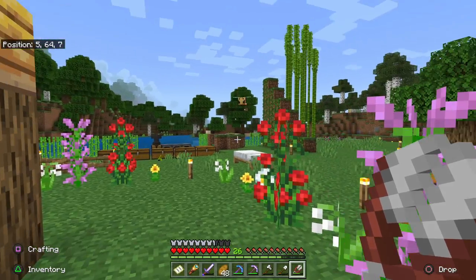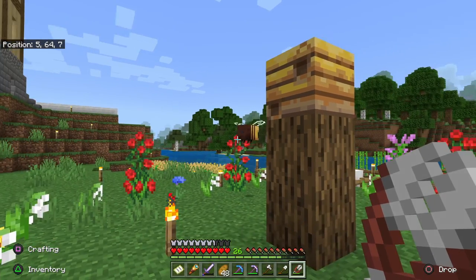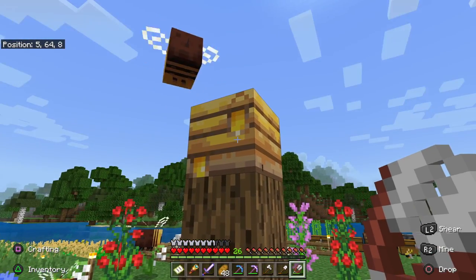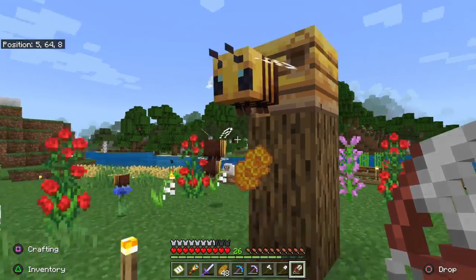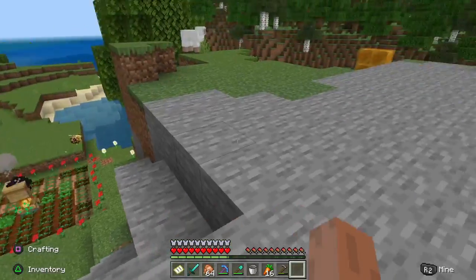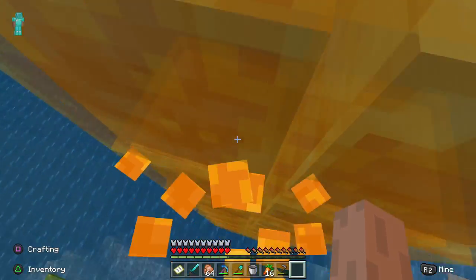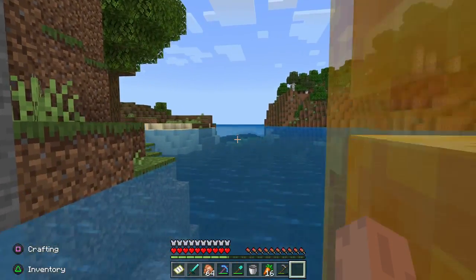You can place beehives in the middle of your farms or gardens and flowers around the outside to help supercharge the growth of these plants. When bees return to the hive, it will eventually fill with honey — you can see this as honey dripping out. You can harvest the honey with an empty glass bottle or beeswax with shears. Honey can be made into blocks and used to create a sticky wall, and drinking one bottle restores six hunger and clears poison effects. Beeswax can be combined with string to create candles.